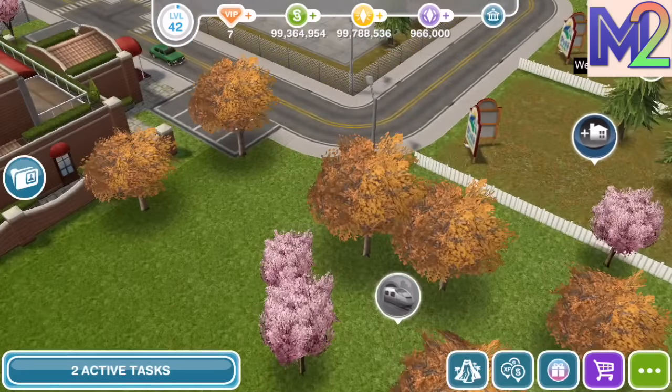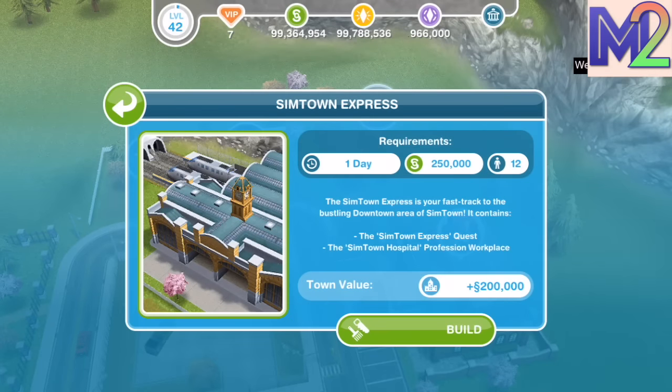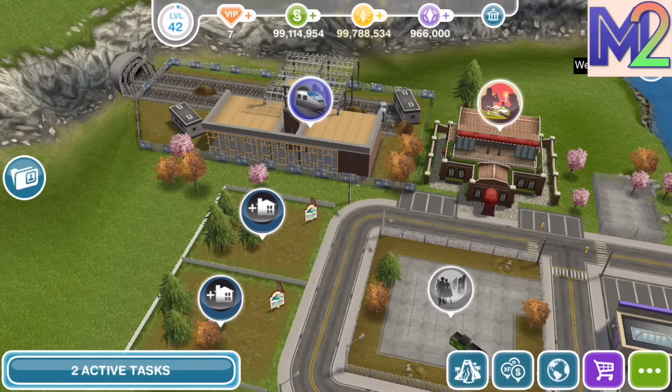There's a new thing to tap on in this area — it's the Simtown Express, which is a train station. The Simtown Express is your fast track to the bustling downtown area of Simtown. It contains the Simtown Express Quest and the Simtown Hospital Profession Workplace. Building it takes a day normally, but we're going to skip ahead with LPs for the purposes of this video.